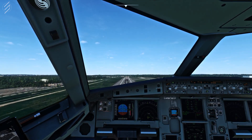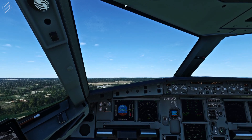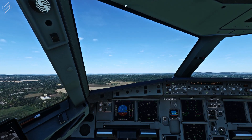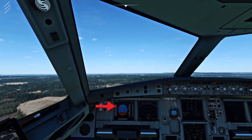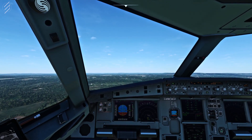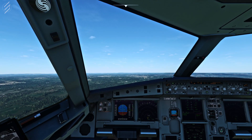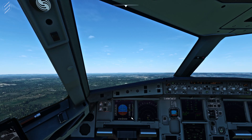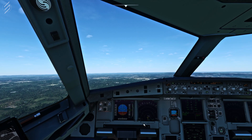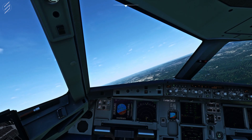With a positive rate of climb, we can bring the gear up. Maintain a steady climb initially after departure — we're heading to 4,000 before climbing to our cruise altitude. As you can see, there's a red line starting to creep in towards our indicated speed because the flaps are still down. Once it gets close enough, you can bring the flaps to up. When the flaps retract, you'll feel the aircraft starting to get more responsive and the nose may dip forward. We have to make our right turn, so following the speed indicator and the flight director, we can make our right turn.